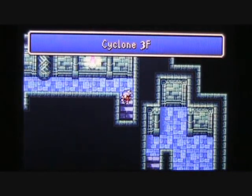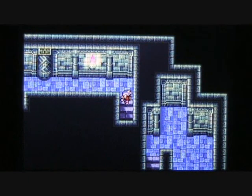We are back on the second floor, but not for long, because we can now take this staircase up back to the third floor of the cyclone. And by the way, Firion's Ultima spell is now level three — more progress there.